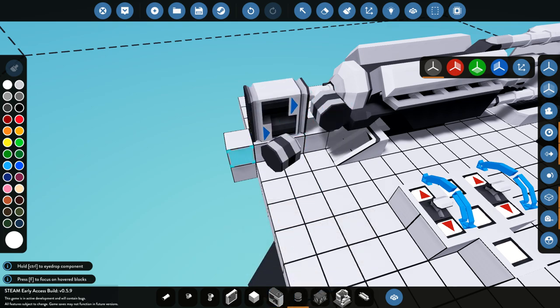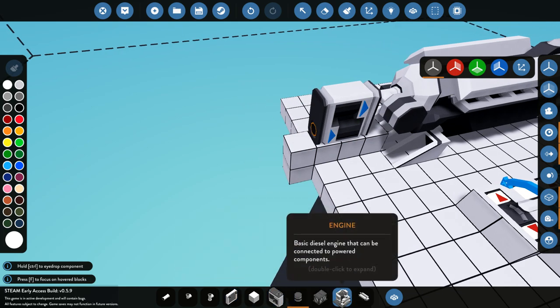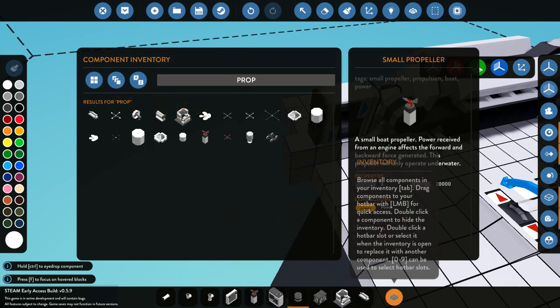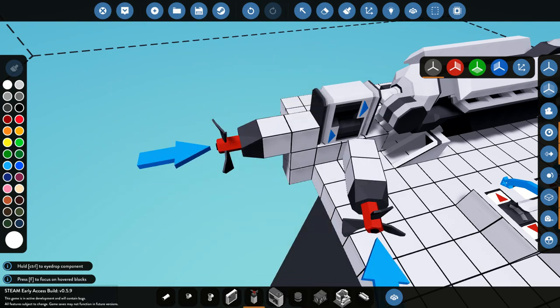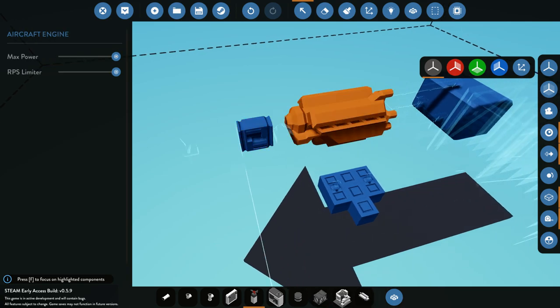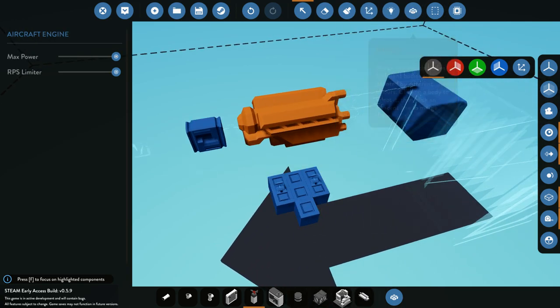We can go ahead and put the generator there, and put the propeller on the end. We set the gearbox to one to three, 100 RPS. That's good — we've got the buttons set up. Now everything needs power: the engine, the gearbox, the clutch, all of these components need power.